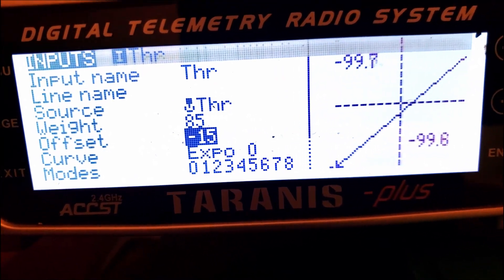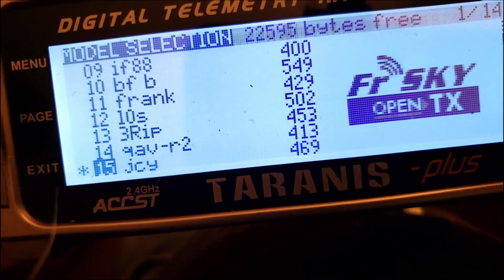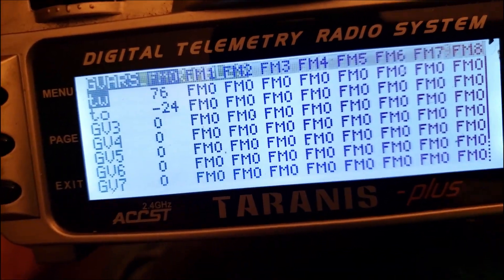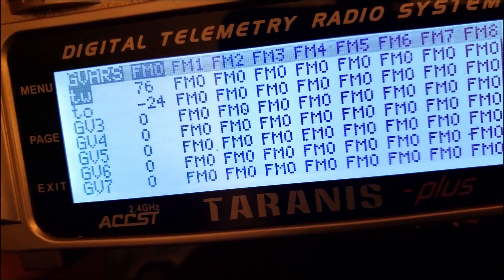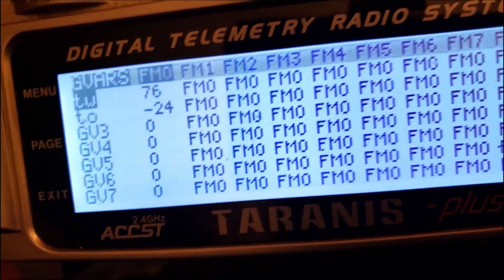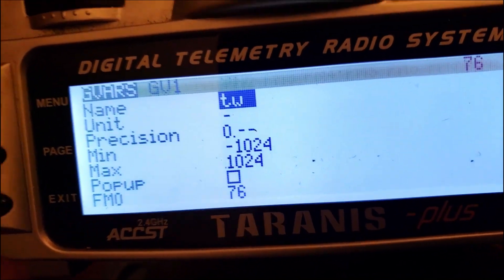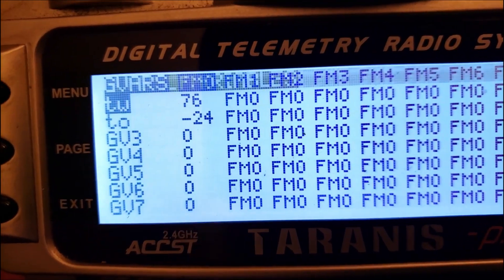How you can adjust it so it can be whatever values you actually want — we're going to page through this until we get to our global variables. The first thing we're going to do is create two global variables. Here you see GV1 and GV2 — what I did was go in and rename them to TW and TO, that's for throttle weight and throttle offset. You don't need to rename them if you don't want to, but I did so that I would know what they're for. To do that you come here, choose edit, and change the name to whatever you want.